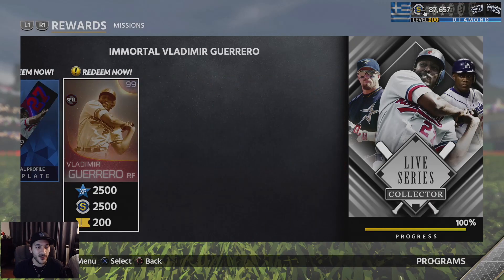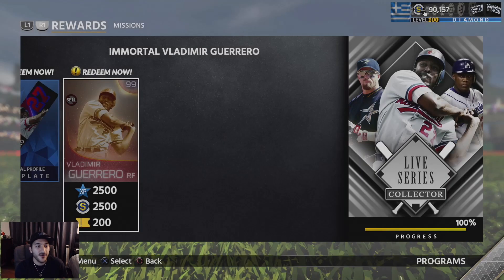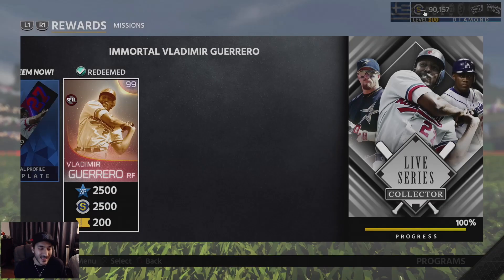Jeff Bagwell is just a piece of the puzzle. The main one is Vladimir Guerrero — it took us a while to get it done, but 107 contact versus righties, 125 versus lefties, 90 power versus righties, 121 versus lefties, and 101 vision. Definitely a great hitting card. I'm looking forward to using him — I haven't gotten to use Vlad all year, so it's going to be nice to try this one out.